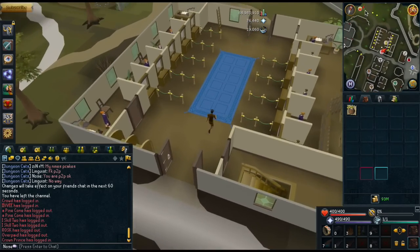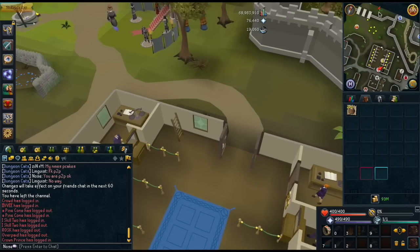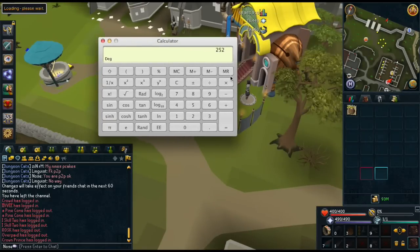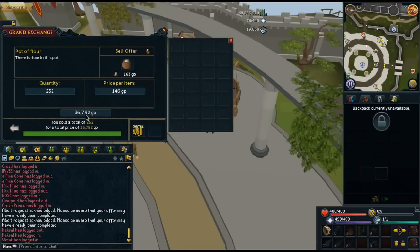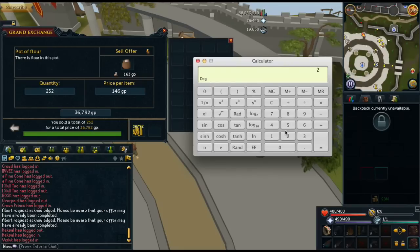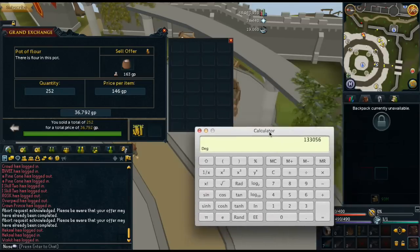We're going to the Grand Exchange to see how much these sell for. We bought 252 for 14 each, so we spent 3.5K on these. We sold the flour and made 36,792 GP from the 252 of them. So if we do 252 times 14, that's how much we bought them for, and subtract that from how much we sold them for — that's how much we made in 6 minutes and 15 seconds. Times that by 4 since you can do that in one sitting: in 25 minutes you're making 133K, which is about 300K an hour. It's actually a pretty easy and efficient money-making method.